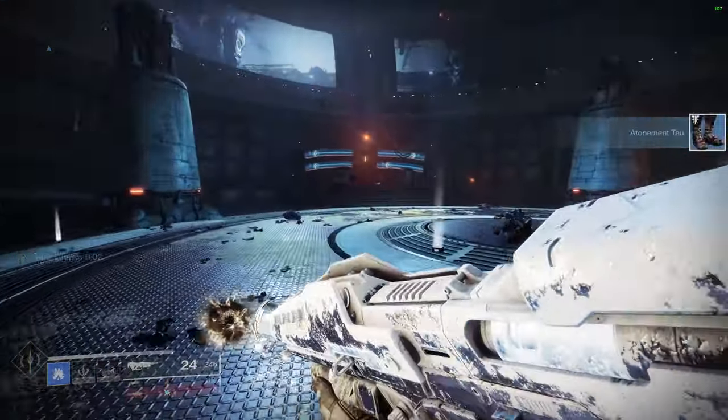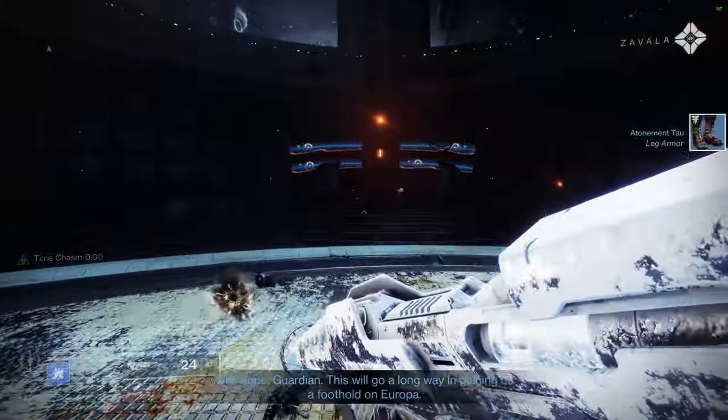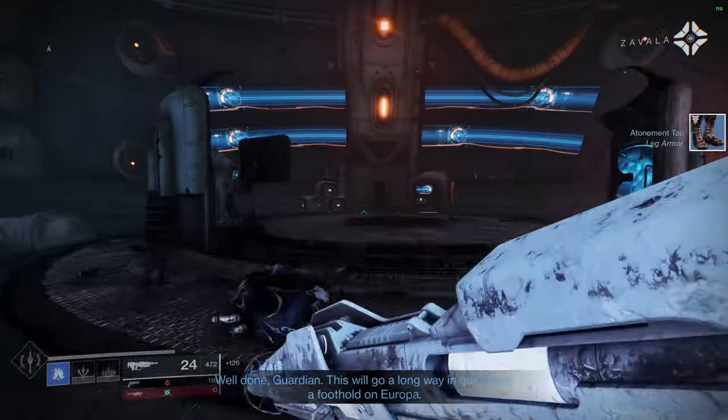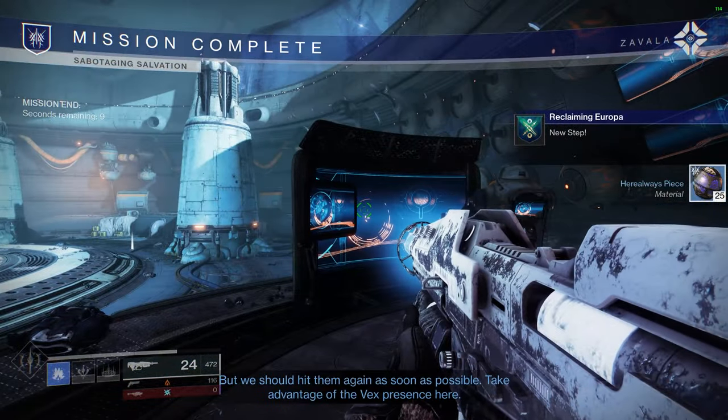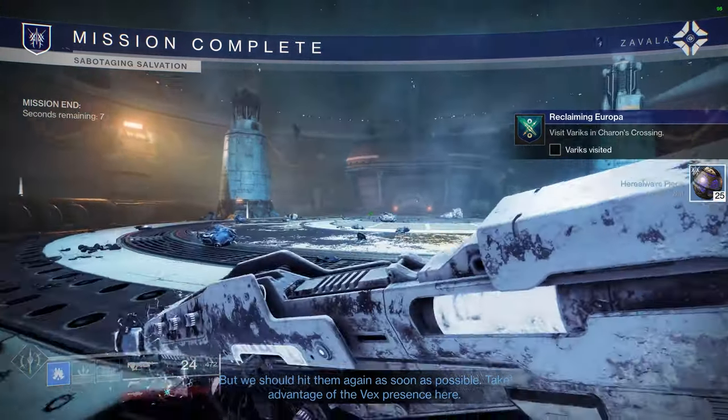Reclaiming Europa can be acquired from Zavala after the campaign has ended and it requires you to talk to Variks. He will have you complete a mission called Sabotaging Salvation. This mission is pretty straightforward and shouldn't take you too long to complete.